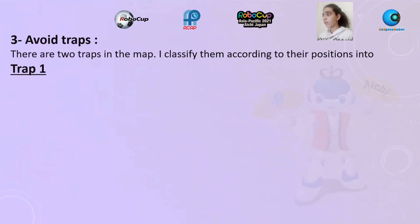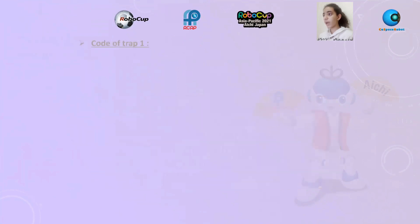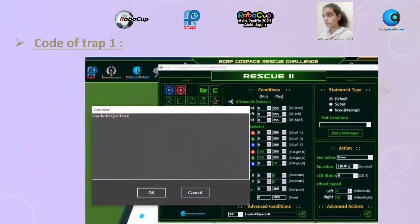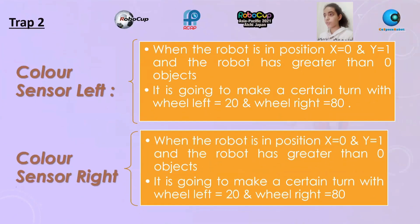Avoid traps: there are two traps in the map. I classify them according to their positions. Trap one: when the robot is in position X equal zero and Y equal zero, and the robot has greater than zero objects, it is going to make a certain turn with wheel left equal 5 and wheel right equal 30. Code of trap one. Trap two, color sensor left: when the robot is in position X equal zero and Y equal one, and the robot has greater than zero objects, it is going to make a certain turn with wheel left equal 20 and wheel right equal 80.